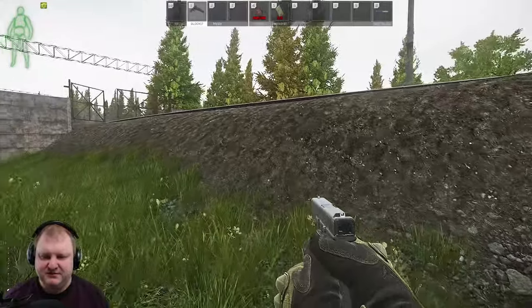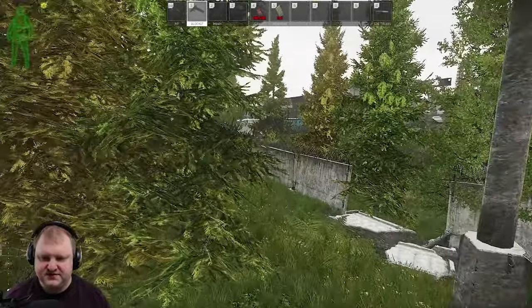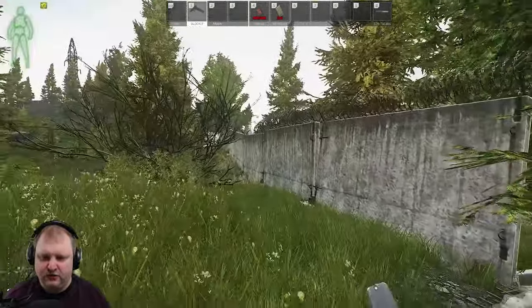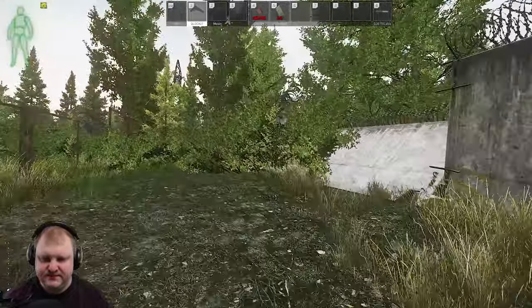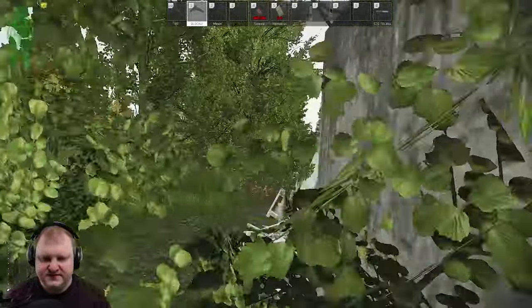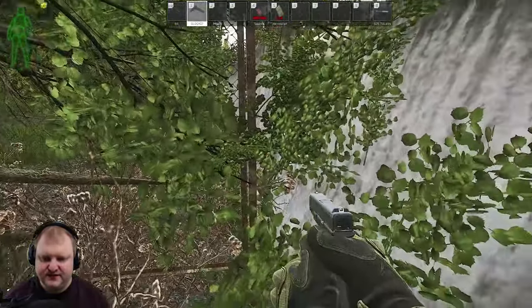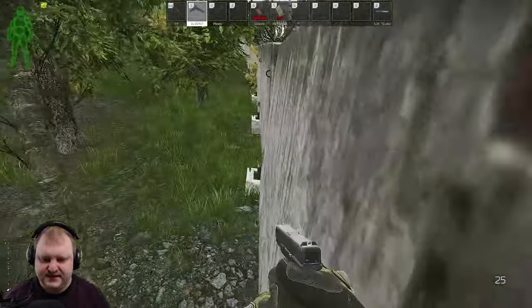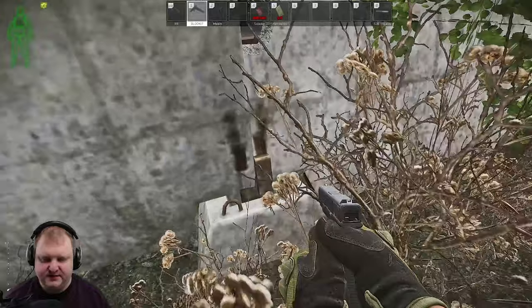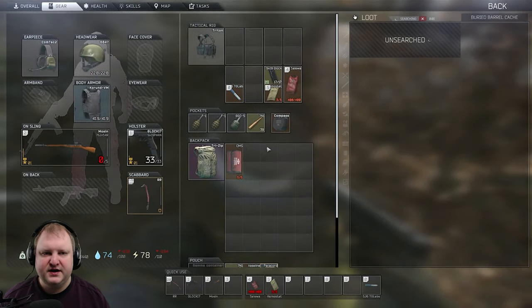From number 11 to number 12 is also very easy. There are a lot of ways you can go — I'm just going to show you the quickest way. Running along the wall towards the new gas station, sticking to the wall — there's a fence in the way, but no worries. You can just jump here in between these gaps to get through. This also works the other way. And here you have the next secret stash — number 12.